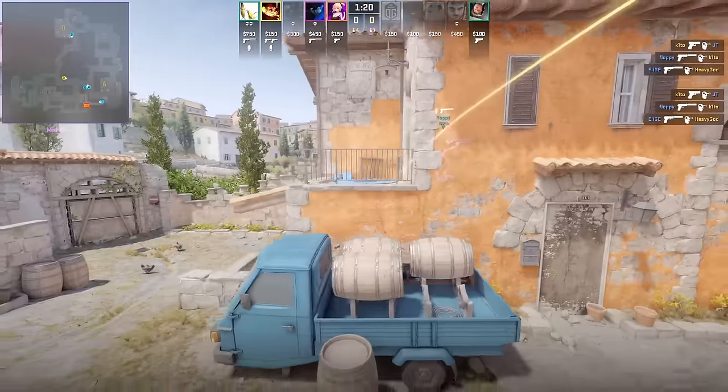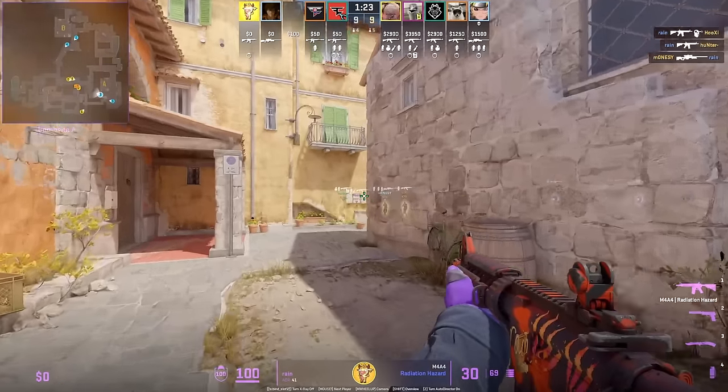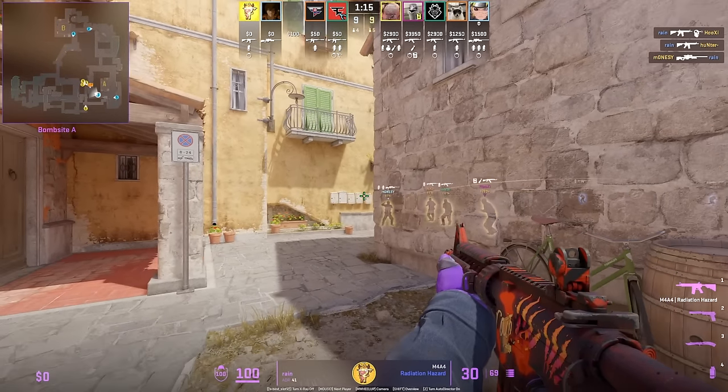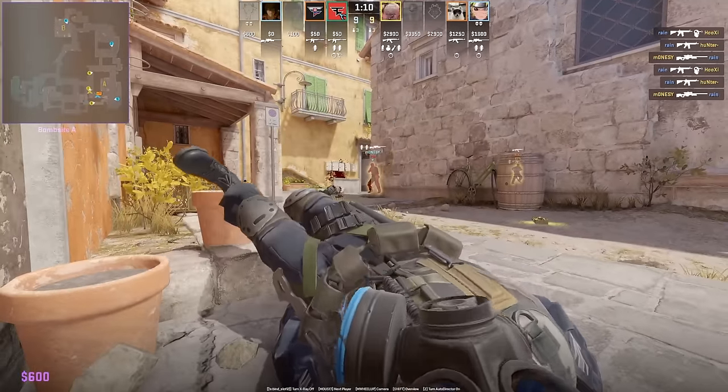I showed Rain using this off-angle position before, but last time he was exposed to boiler — here he's not, and you can see the T's coming around the corner think it's clear to throw nades.